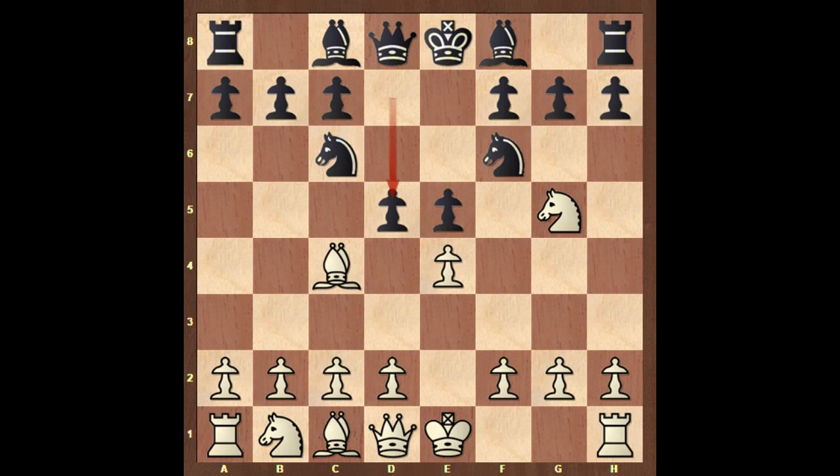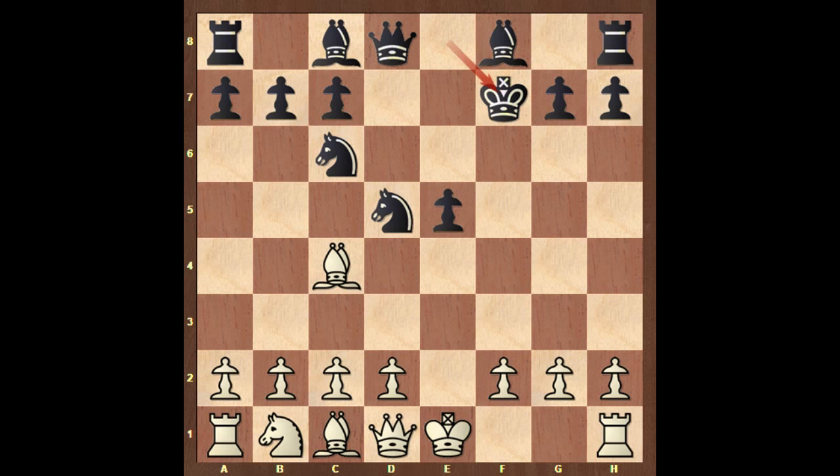Domenico played d5, that's the standard defense. Exd5, knight takes on d5. It's white to move. Giulio Cesare Polerio played a very aggressive move and sacrificed his knight — knight takes on f7 at move 6. Black is accepting the sacrifice: king takes on f7. Queen to f3, that's check, also forking the king and the knight. Defending the knight with the king: king to e6.